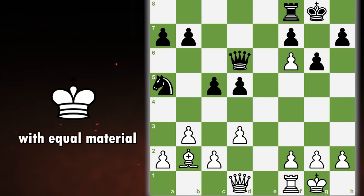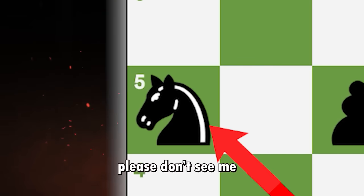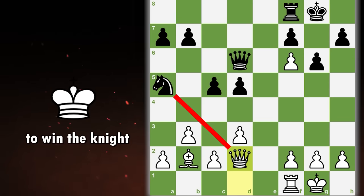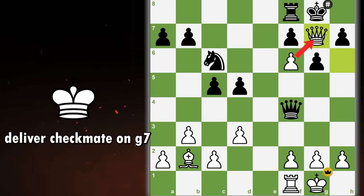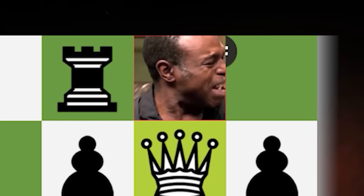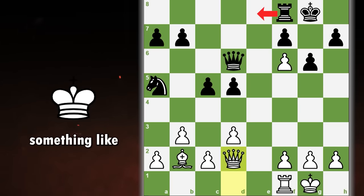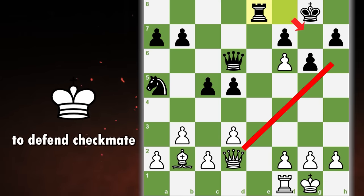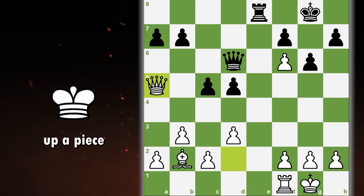In this position with equal material, white can play the crushing queen d2, threatening to win the knight but also to come all the way to h6 and with the help of the pawn deliver checkmate on g7. So black must play something like rook to e8, allowing the queen to come to f8 to defend checkmate, but now we can just pick up the knight and win the game up a piece.